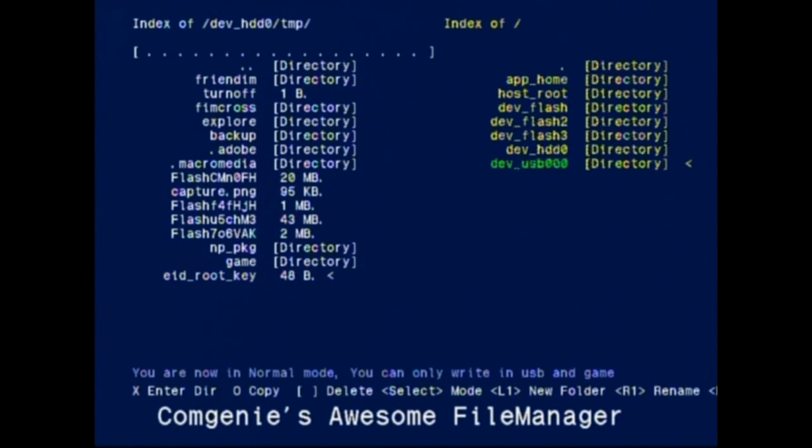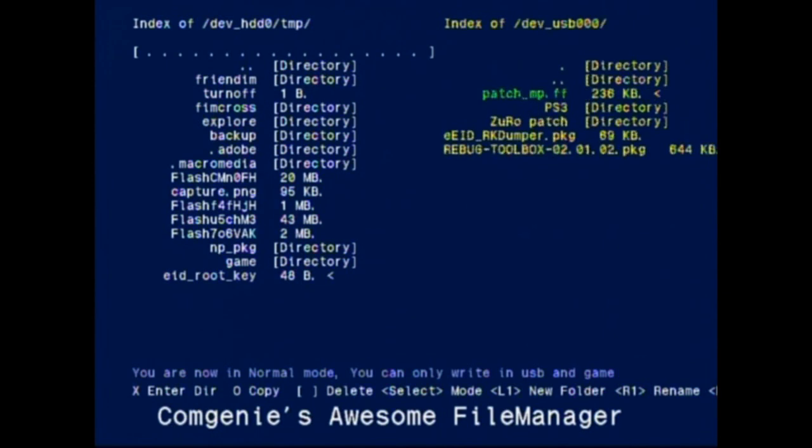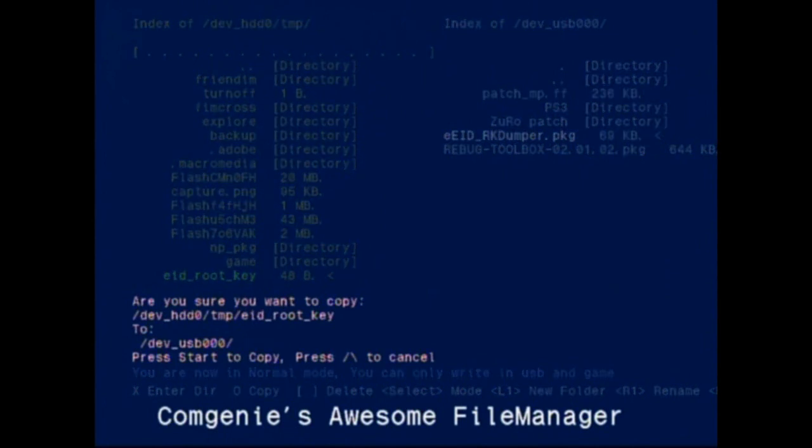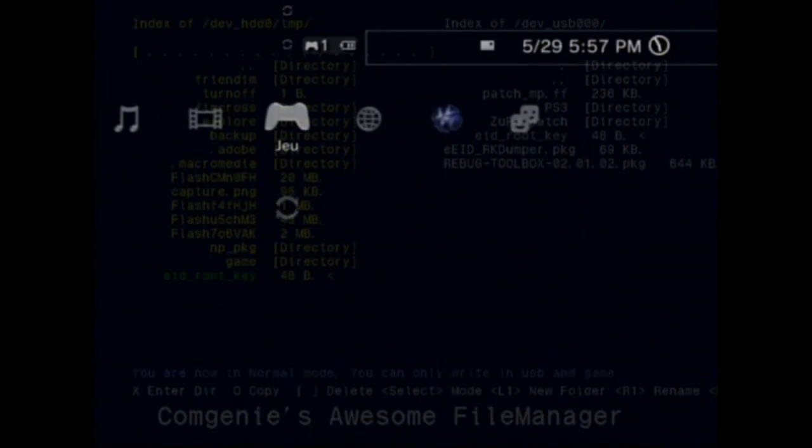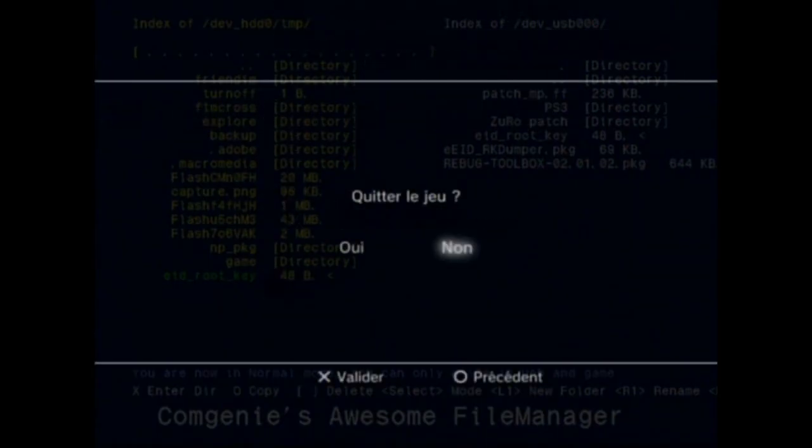So I go into my dev_usb000 and you're going to copy it - you click on Circle and you're going to click on Start right after that. So click on Start, copying - there you go. So when it's done, you're going to quit the game and I'm going to teach you what to do on the PC.